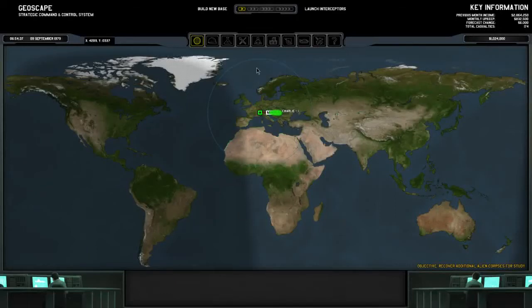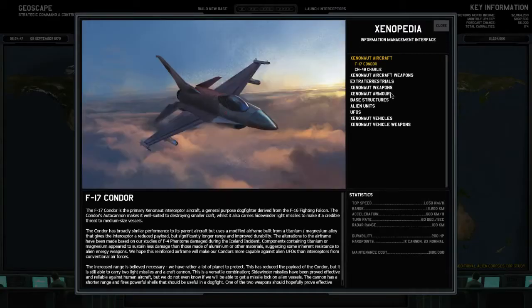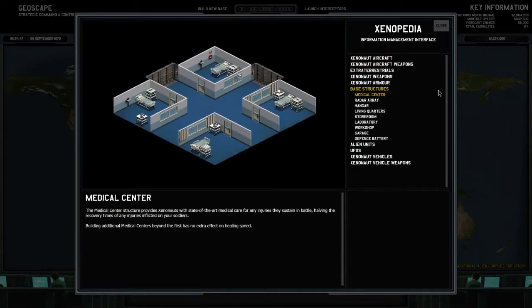Let's read about buildings because we're gonna need to pimp out our base soon. In the Xenopedia under base structures, we've got the medical center, which I have already built one of. The medical center provides xenonauts with state-of-the-art medical care for any injuries sustained in battle, halving recovery times. Building additional medical centers beyond the first has no extra effect on healing speed.